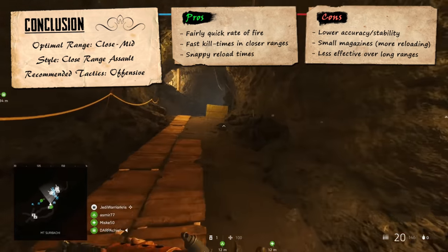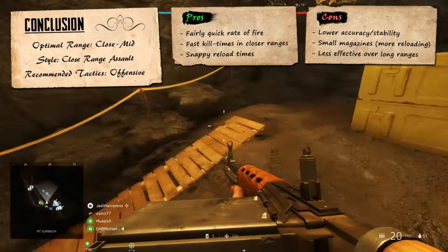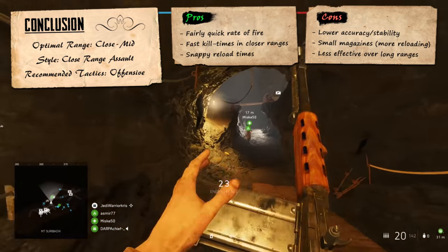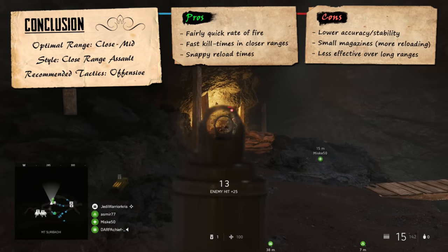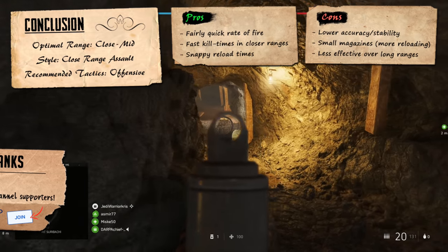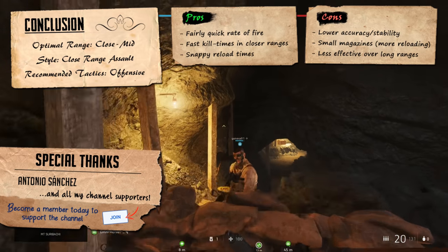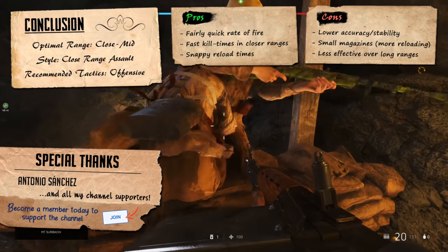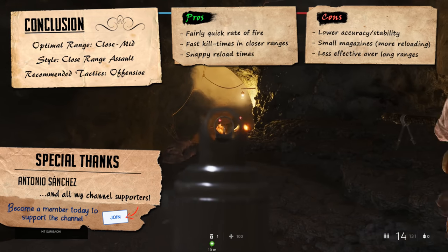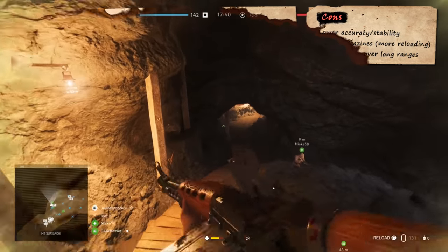The FG-42 doesn't exactly have the best accuracy stats in the game, meaning quite a few bullets are likely to stray off target when you open fire, but so long as you're sticking within close to mid ranges, it shouldn't really cause too many problems most of the time. It's a pretty unstable weapon, so you'll probably need to tap and burst fire a bit to stay on target, especially if your enemy's a bit further away. But all in all, most of its stats promote forceful use, having a lot of power against players nearby. Providing you play to its strengths whilst staying aware of its limited ammo capacity, it can be a very effective weapon, being able to do things that most of the other LMGs simply aren't capable of.